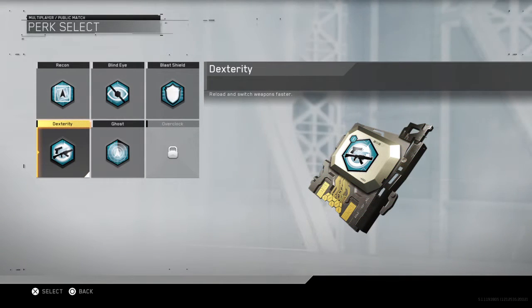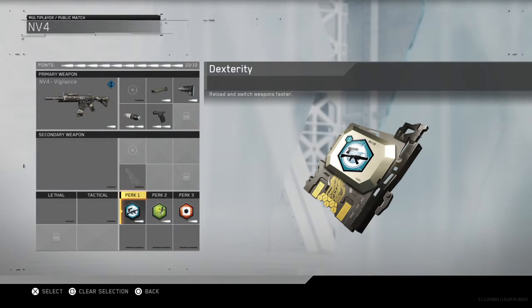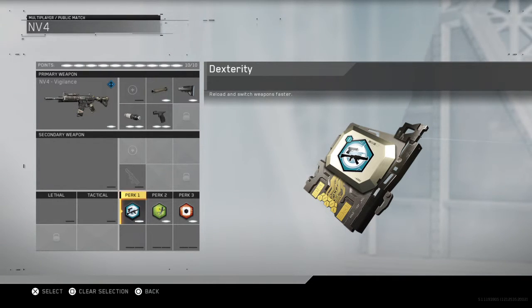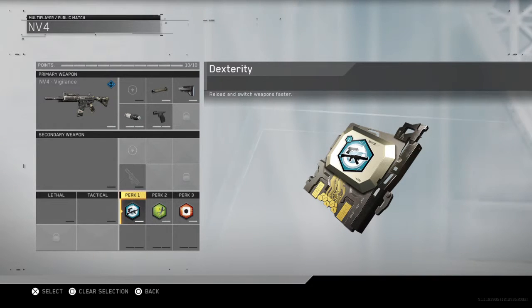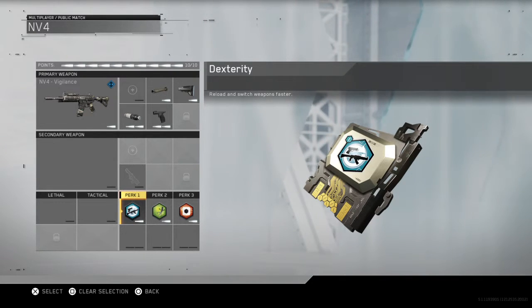Perk one. The perks are pretty useless on this game, to be honest. Ghost — I wouldn't run ghost because it only works when you're sprinting, and you can't really sprint much on this game; you can't play it like Black Ops. Dexterity is essentially sleight of hand and fast hands in one — you reload and switch weapons faster. I haven't got a secondary weapon, however I have always run sleight of hand on every single Call of Duty and it is essential for me.